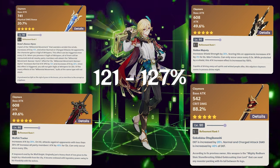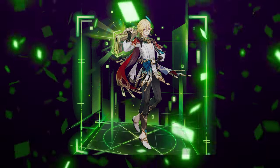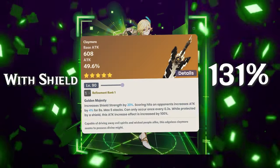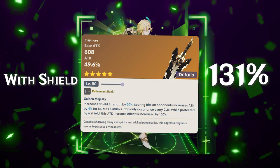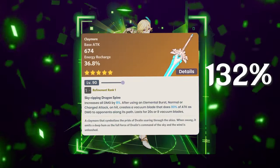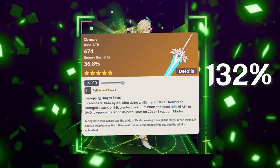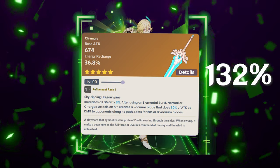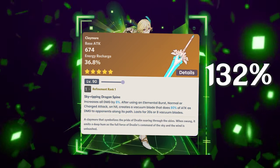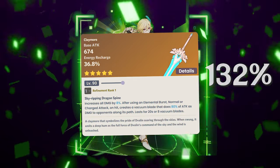Unforged at R1 with a shield is 131% of the baseline. Skyward Pride is fairly decent — similar to the Nagamasa it has energy recharge, plus five-star stats, a decent proc, and elemental damage bonus. All in all it's a very solid weapon for a Kaveh build.